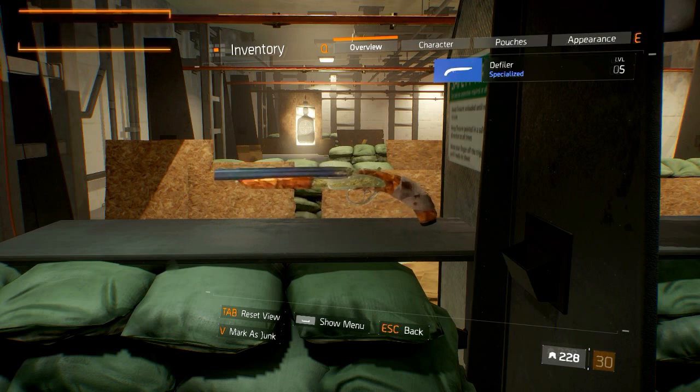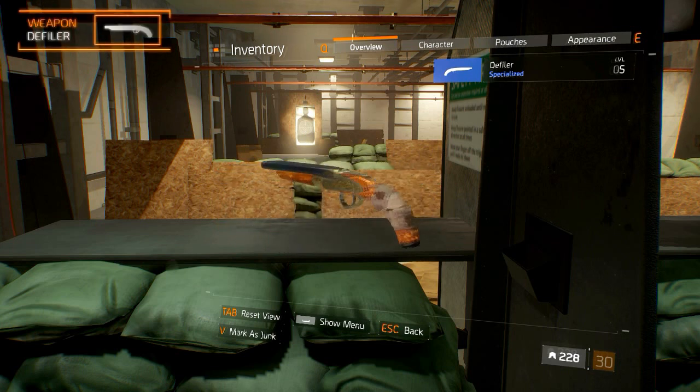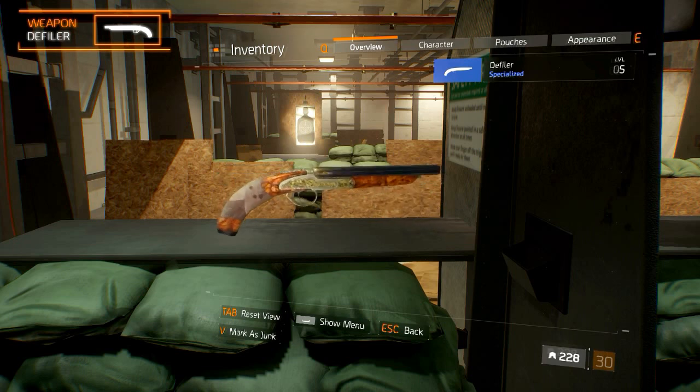Welcome to the Division named weapon guides. Today's episode is on the Defiler sidearm. We'll take a look at the aesthetics, statistics, weapon talents, and how to get it.